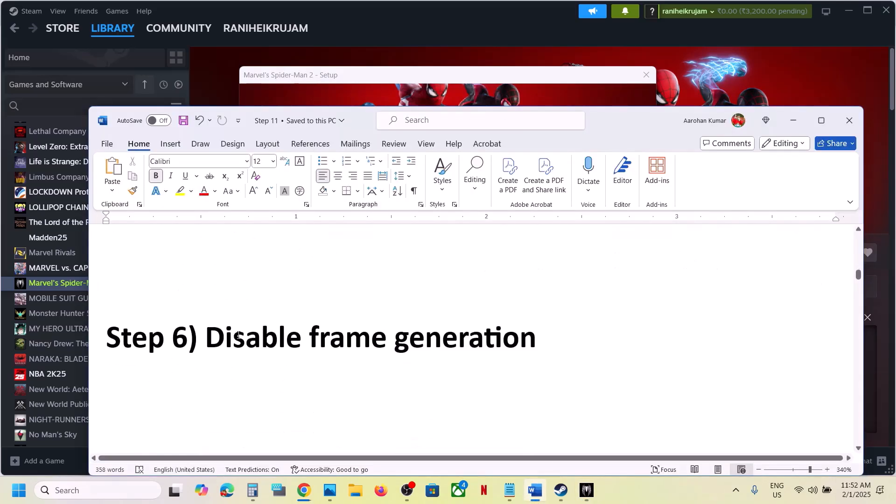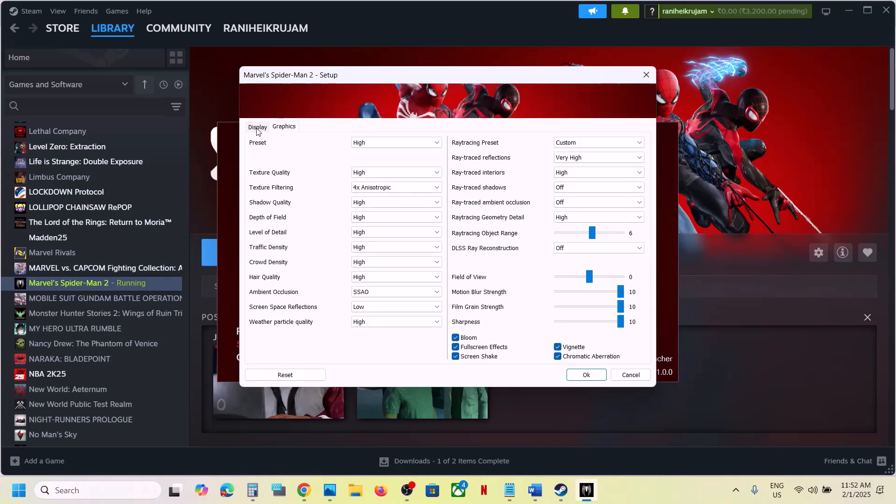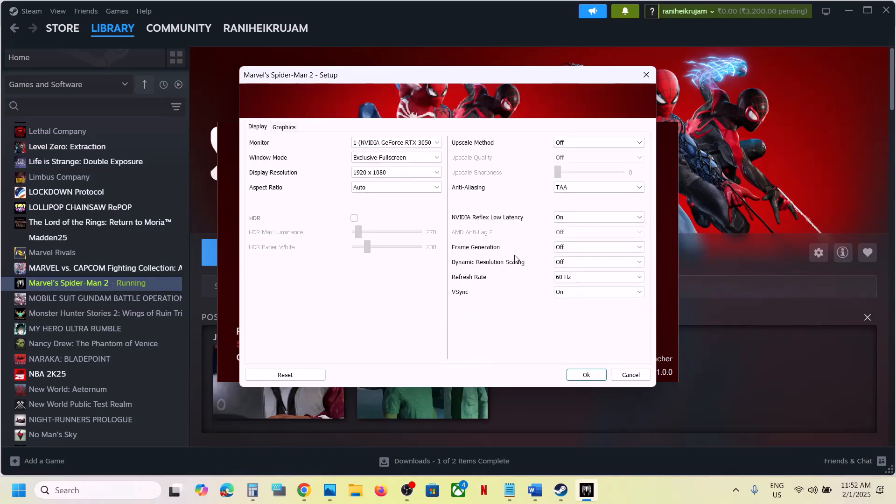The next step is to disable Frame Generation, which has also worked for many players. Go to Display in the launcher and find Frame Generation. If it is on, turn it off, click OK, and then launch the game.